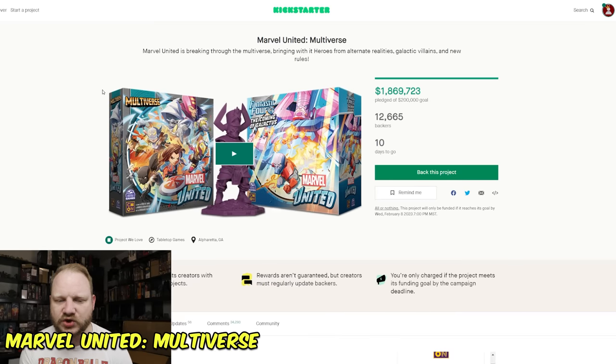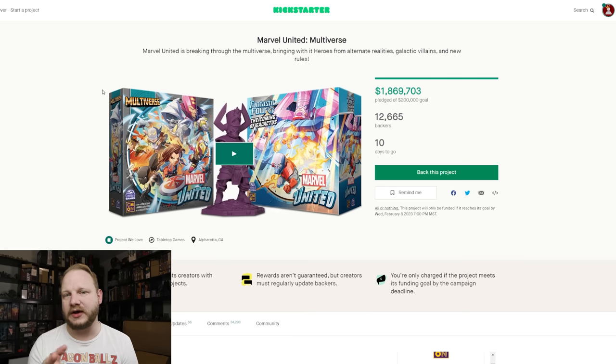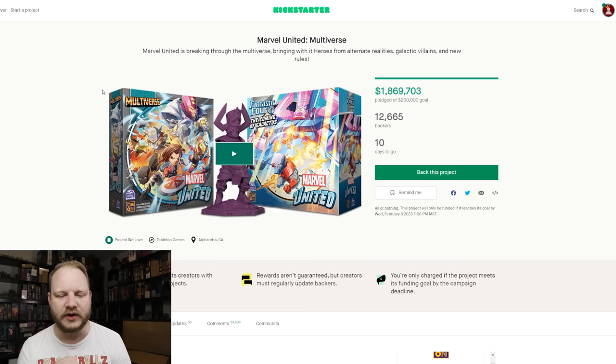Moving on from that, we have Marvel United Multiverse. This is interesting — first of all, it's at 1.8 million right now. If you didn't know, the first one was at about 2.8-2.9 million, and then the X-Men one just exploded — it was over 5 million. Part of that was because there was all the stuff available from the first one as well, and once people got excited, X-Men sells — it's like printing money. So this one is kind of interesting. It's already doing well, and I think it'll probably pass the first one, but I don't think it's going to beat X-Men, even though it has the X-Men plus more for sale at a higher price point.